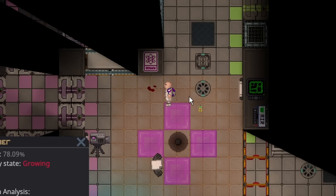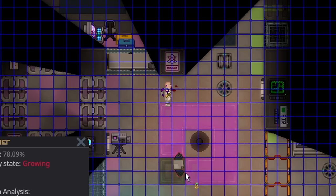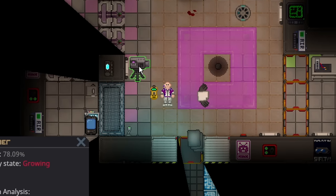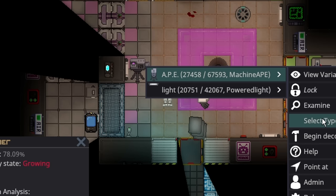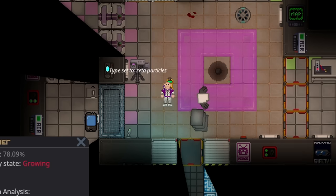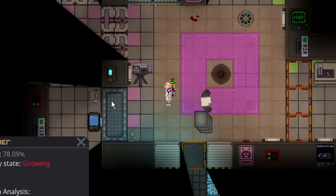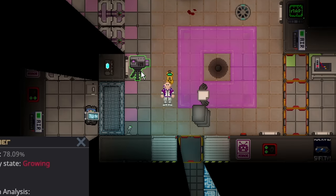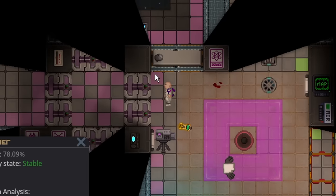Something I just learned: you actually want to encase it in a square, because encasing it in a square will stop the radiation entirely. I turn on the containment to stop it from growing — we obviously do not want to go supercritical. One more shot should stabilize it. And now we can basically farm this infinitely. You just have to deal with some annoying objects getting thrown.